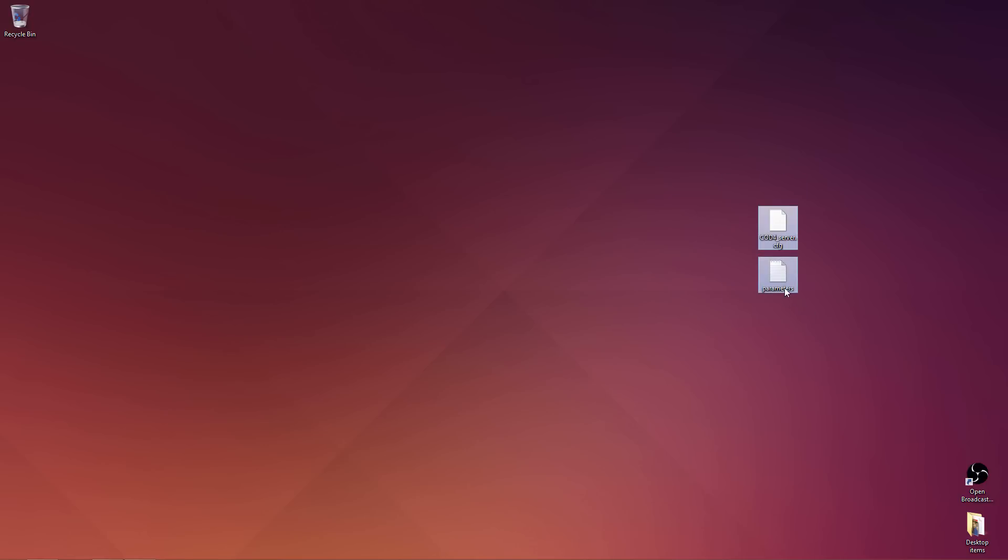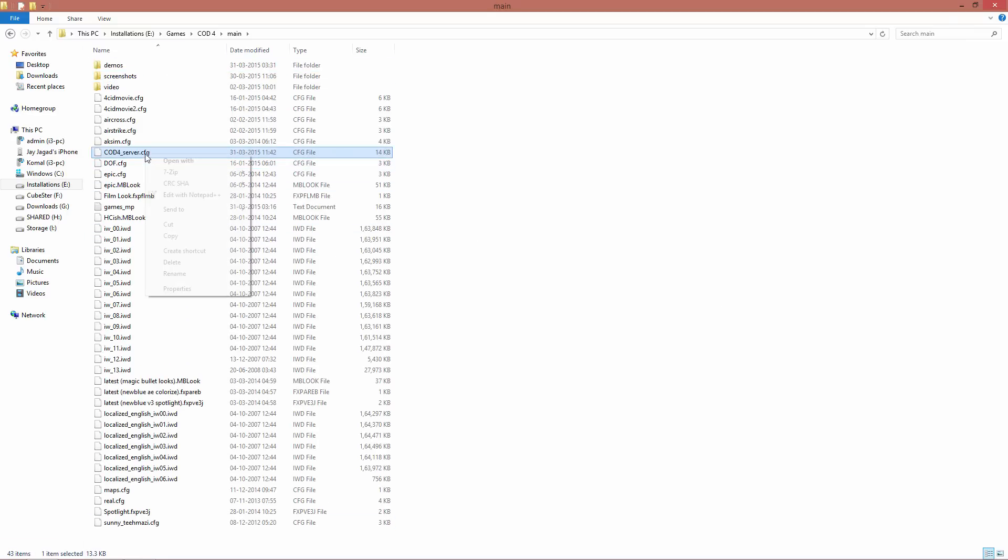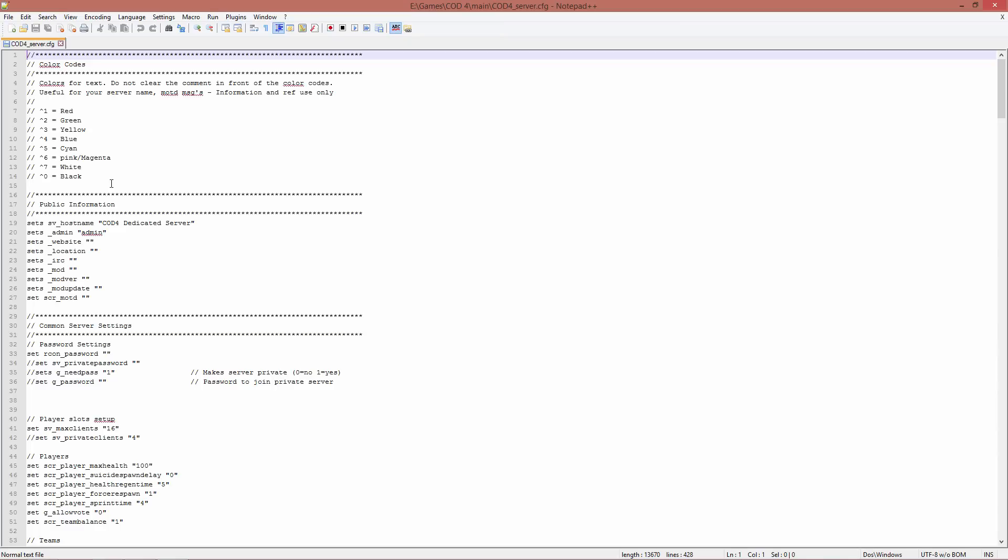You will find the config file and the parameters file in the link given below in the description. Copy this cfg file into the main folder of your server and paste it. Now open this file and you can make the necessary changes like the server name — for example, I'm going to rename it as 'tutorial server'.